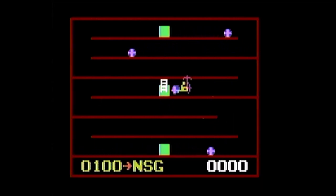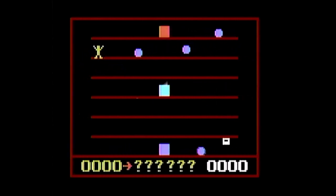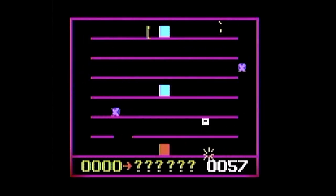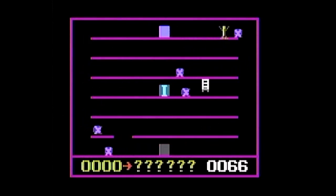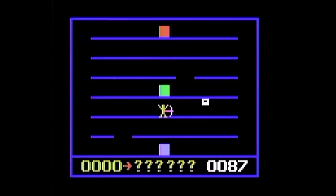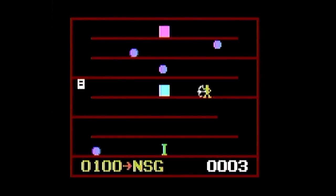The joystick moves Pete and is used to climb ladders. What the button does depends on the position of the joystick or Pete's hands. When the joystick is straight up, Pete will jump straight up. When the joystick is pointing diagonally up, Pete will jump in that direction. When the joystick is straight down, Pete will hit the ground. When the joystick is diagonally down, Pete will slide on the ground in that direction when the button is pressed.